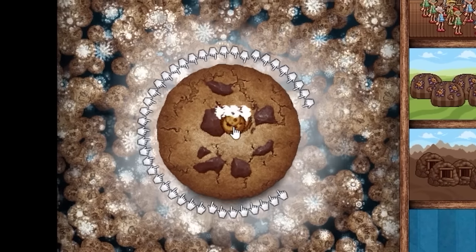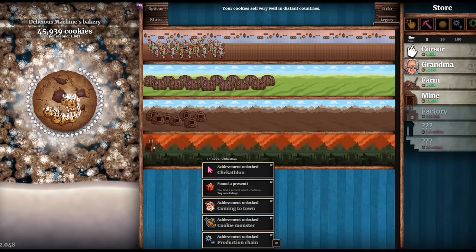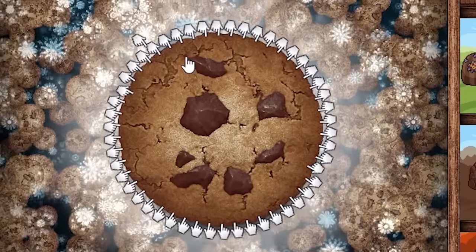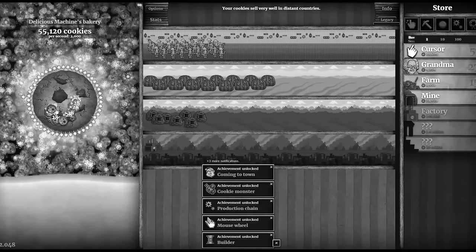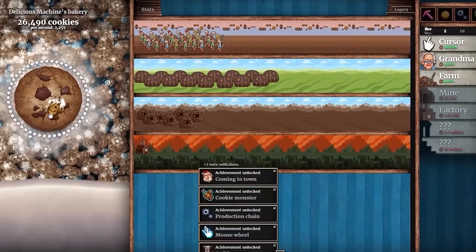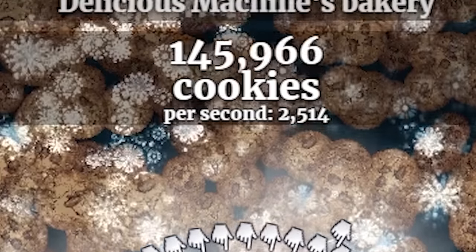Let's save up for the factory — it makes 260 cookies per second and I'm now making almost 2,000 cookies per second. Time to get more cursors to completely encircle the cookie — we're circling it! Making exactly 2,000 cookies per second — that's a win. Some grandmas have pitchforks, which is kind of weird. Buying the golden hand upgrade — now getting 35 cookies every single click. Let's buy more grandmas and some more factories.